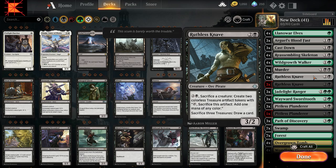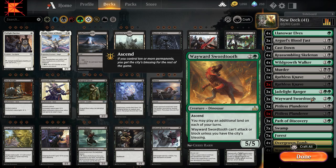Up next we have the Ruthless Knave. This is a three-cost 3/2 pirate. For one black, two generic, you sack a creature to create two treasure tokens. And you can sacrifice three treasures to draw a card. Then we have our Jade Light Ranger, our Wayward Swordtooth — so you can play additional lands during your turns. And with the treasure synergy, it shouldn't be that hard to get the City's Blessing as well.